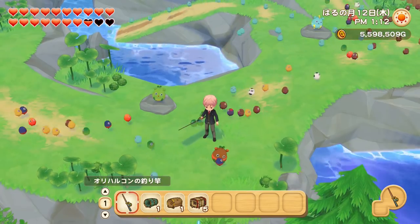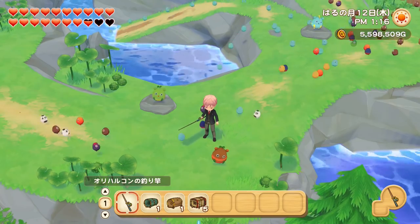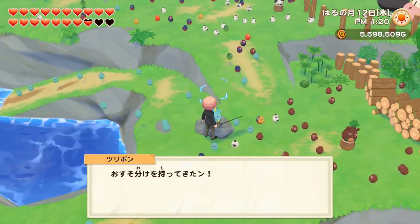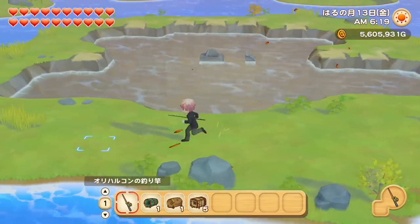One great way to complete your fish collection quickly is to visit the sprite village. Talk to the angler sprite and he'll give you some fish. Keep in mind he can't give you all different fish — just the most common ones — but it's still a good way to fill up your museum quickly.